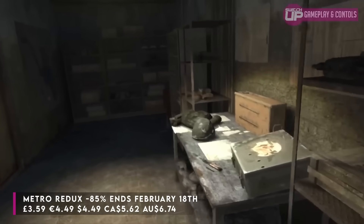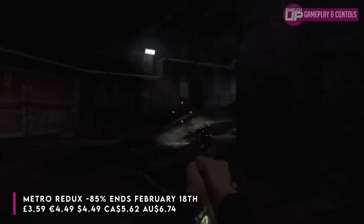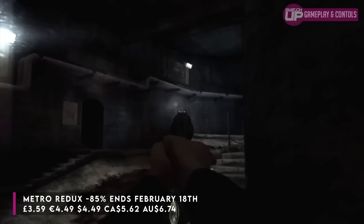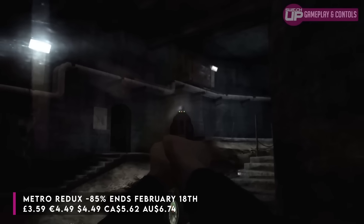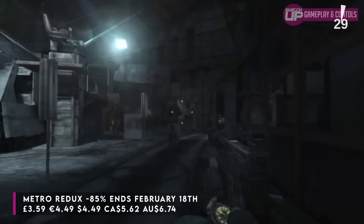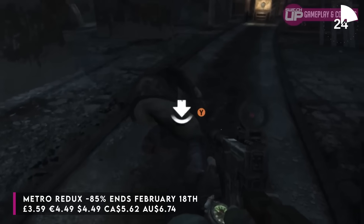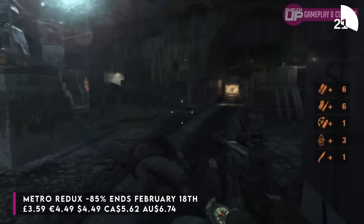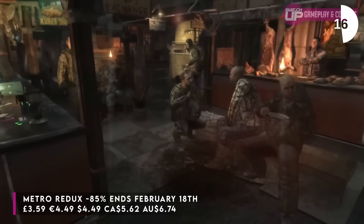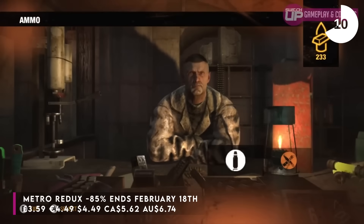Kicking off, we have the Metro Redux bundle which includes Last Light and the base Metro Redux game. That's currently the ludicrous price of just £3.59 — that's 85% off and includes both games. Possibly two of the best first-person shooter adventures on Switch, and they have a horror twist. The Switch version has full gyroscopic controls, two full campaigns plus all DLC — easily 20 to 30 hours minimum, about 50 for a completionist run. All of that for under £4 — absolute bargain. That one goes on until February the 18th.